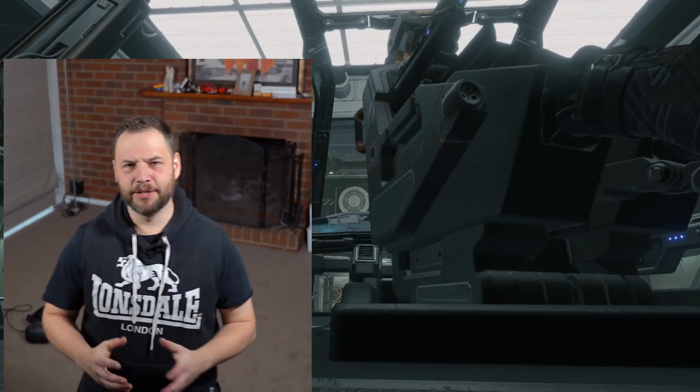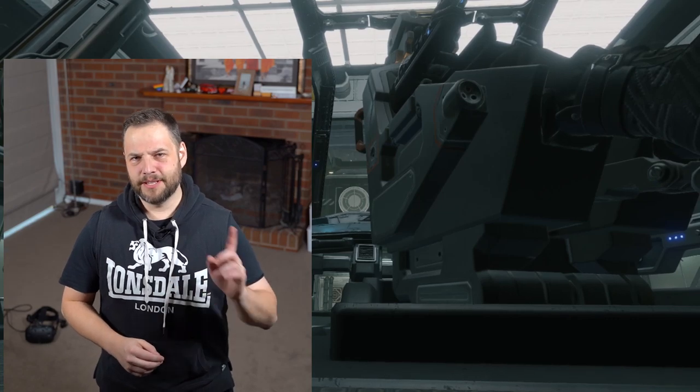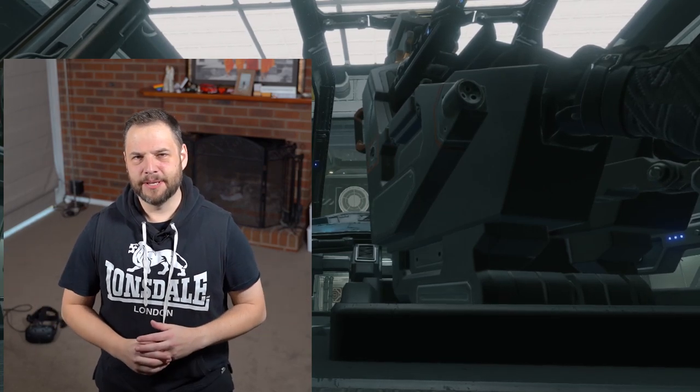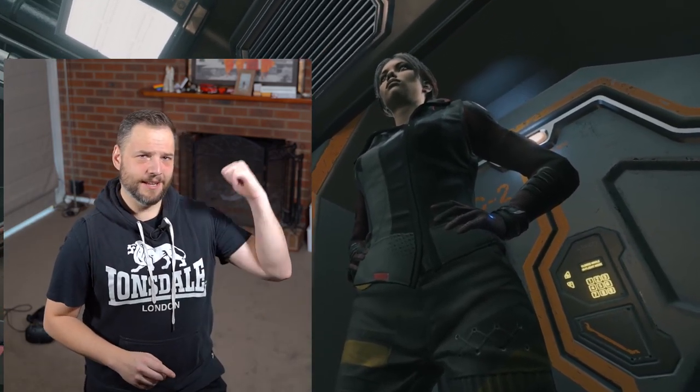Greetings friends and welcome back. Today we're having a look at the Diamondback Explorer. In this video, because it's an exploration ship, I'm also going to show you what the galaxy map looks like, what the system map looks like, what a hyperspace tunnel looks like looking out the back of the ship, and various other things that you don't really get to see in pancake versions - so stay tuned.